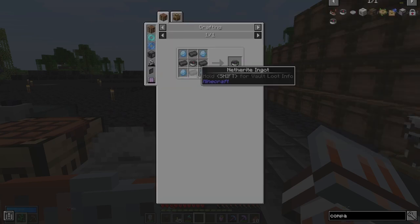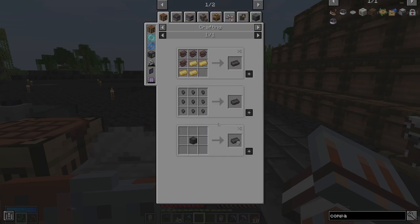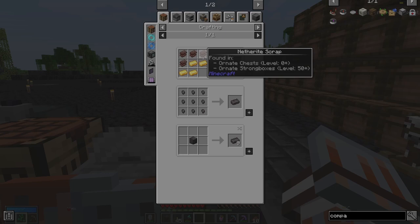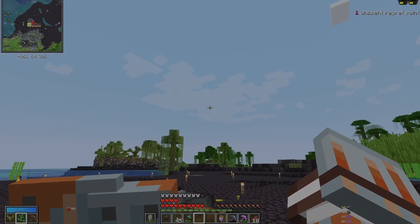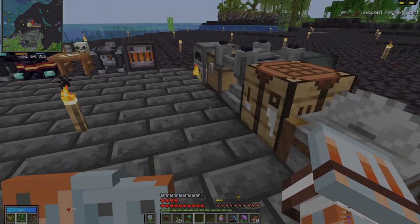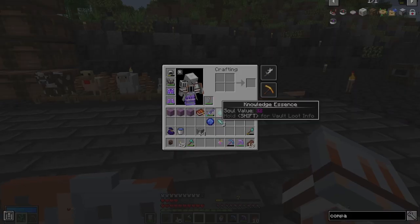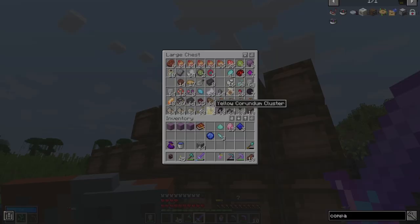Vault compass. We need netherite. Where do enigma and treasure sand come from? They are found in ornate chests. Let's get into it. Let's put this stuff away.